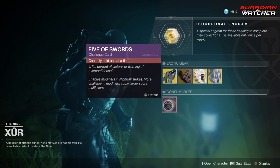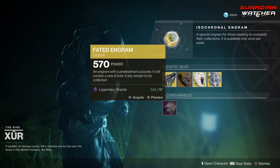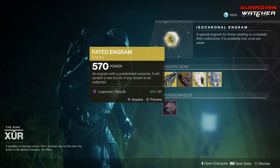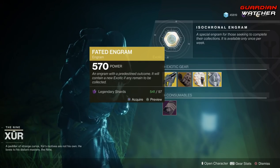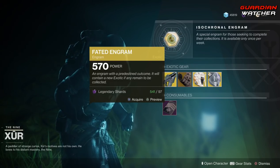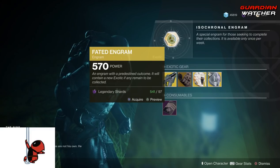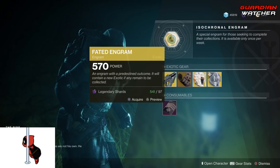Go ahead and pick up the Five of Swords from your consumables if you do not already have one, as well as go ahead and get your Fated Engram. Mind you, this still does not give you Forsaken Exotics, so if you want an updated exotic from Season 3 or before, then go ahead and grab this. If not, don't bother wasting your 97 Legendary Shards on it.